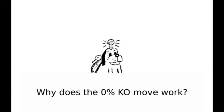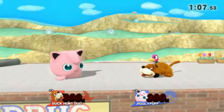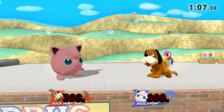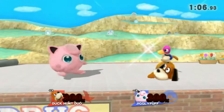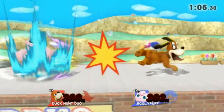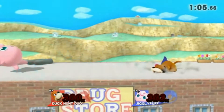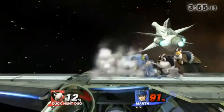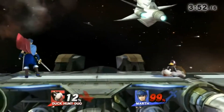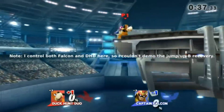So how do you do the 0% KO move? First, let's explain how it works so it's easier to understand why. The 0% KO move exploits Duck Hunt Duo's most dreaded glitch: the slide glitch. The slide glitch is where instead of the opponent being launched into a KO — regardless of what percentage they are at, 0% or 999% — they are instead slid backwards, hence the name slide glitch. If this occurs whilst the opponent is airborne, such as with an up smash or down smash, instead of sliding like with the forward smash, they instead glide through the air.